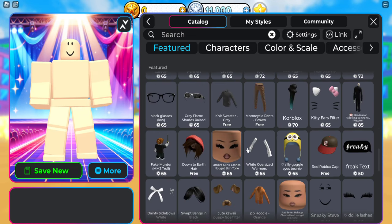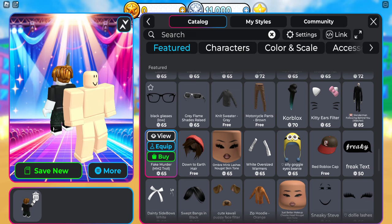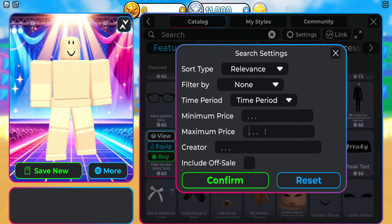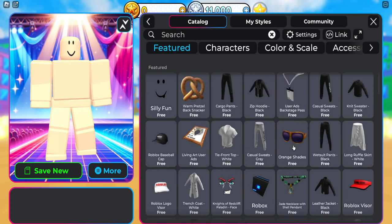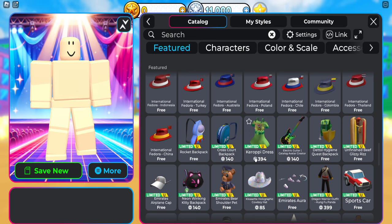Of course, there's a bunch of stuff that is paid — for example, a fake MM2 murderer item that costs 65 Robux, so we don't want that. We want only free items. Go over to settings, go to maximum price and set it to zero. This makes it so that it only shows items that are free. Note that this game is a little bit weird and sometimes still shows items that aren't actually free — like this Coropi dress or this black backpack that's 140 Robux.